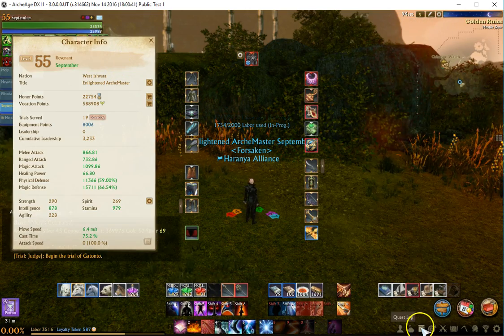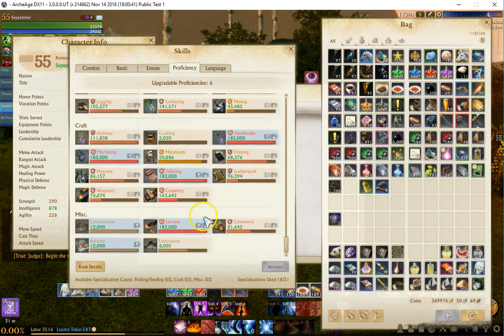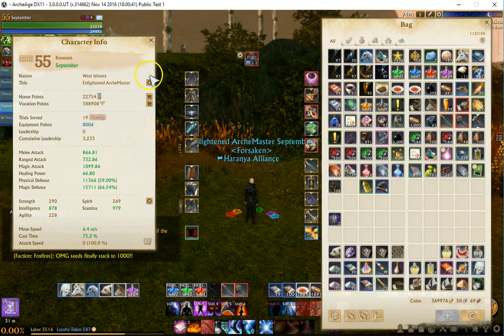Stat-wise, my skills — Larceny, I was maxed. Let's go ahead and crank that up because now the skills go up to 230,000, which is the new skill cap. So I've got a ways to go.